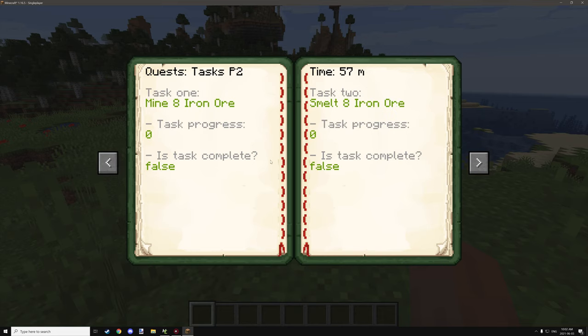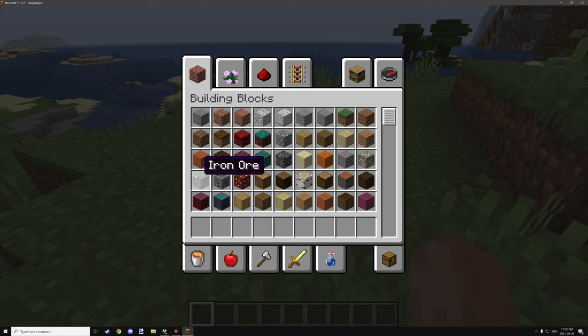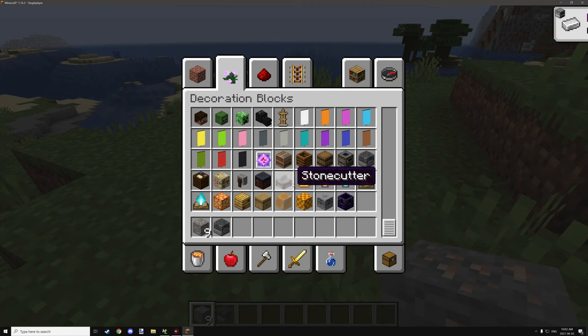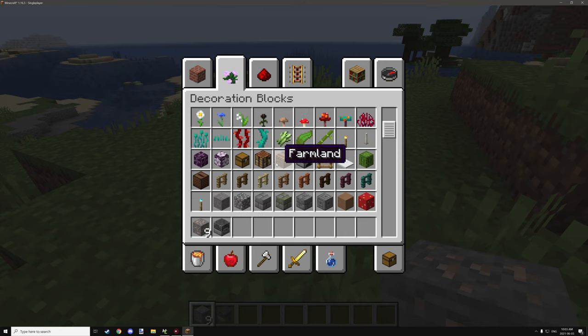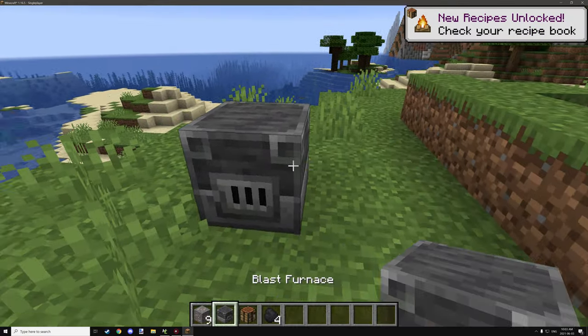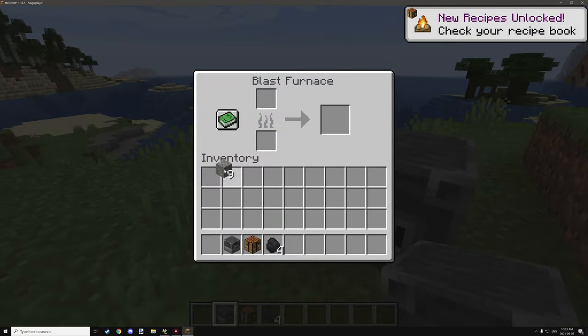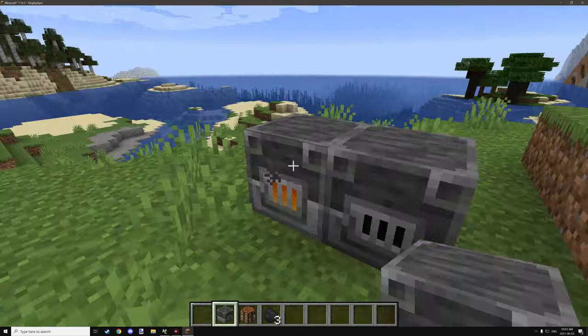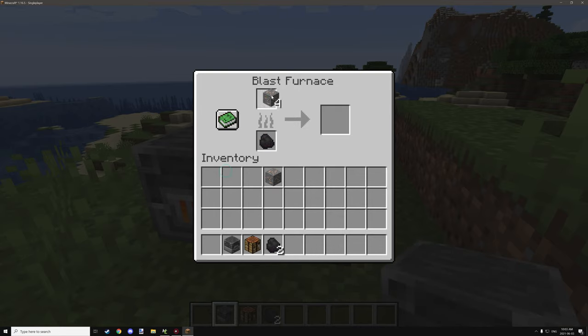Let's start with task 1. We need to mine 8 iron ore, and the next thing we need to do is smelt that iron ore. I'm going to grab 9, then go grab a blast furnace because it's going to be a lot faster, and we're also going to need a crafting table later on. I'm going to grab 4 pieces of coal, place down 2 blast furnaces, and smelt up 4 each — one for each blast furnace. This will go a lot faster than just one.